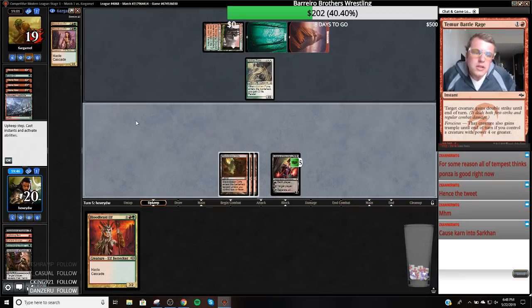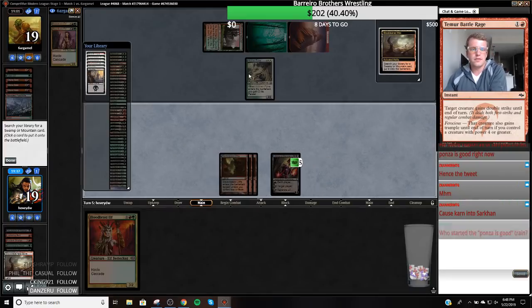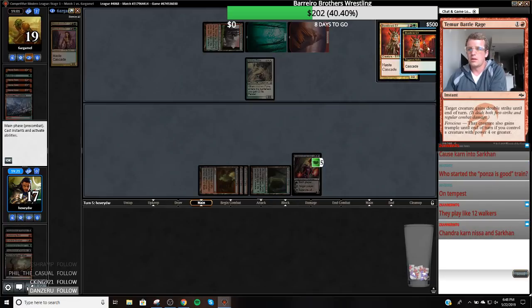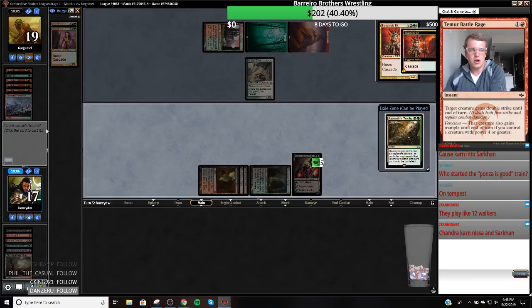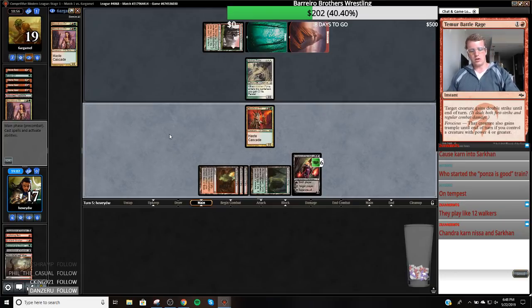So they have two Bloodbraid Elves, so we really want to land here. Nice — so we're going to cast Bloodbraid Elf and then just go up. I have to get a green source, so it's still a little vulnerable to Blood Moon. They play like 12 Walkers. I guess I just don't know what is going on with this deck. I'm not even going to cast this because it gives them the land. Cancel — we can get a Liliana out of them.